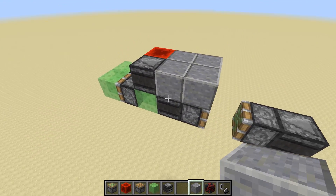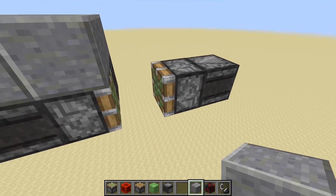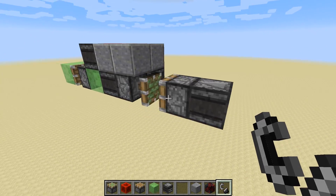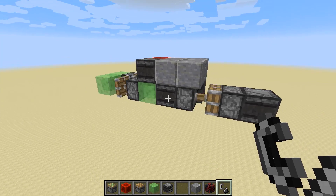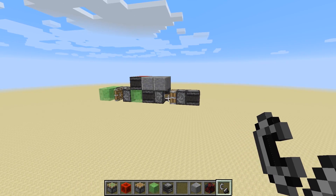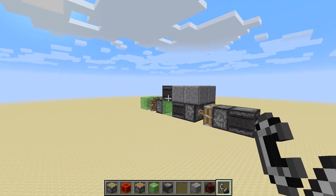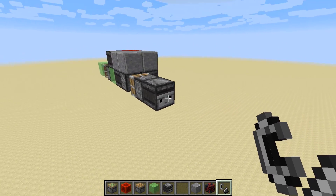Because the piston is trying to push 13 blocks, and by moving this out of the way - which is kind of nifty, I stumbled upon this by accident - you get this cool little caterpillar at the front. Whenever it pushes the observer forward, it extends the sticky piston to push these two blocks forward, but as it does it gives this observer block an update which pulls it out of the big chunk of blocks, making it so that the piston never has to push more than 12 blocks.